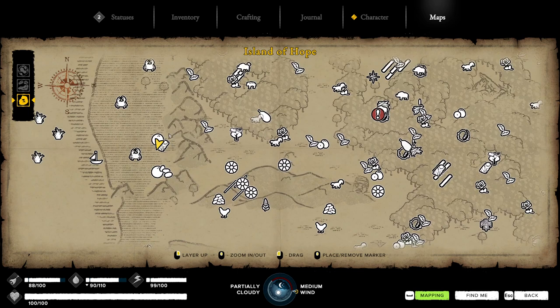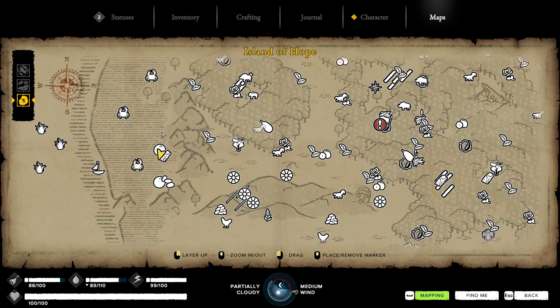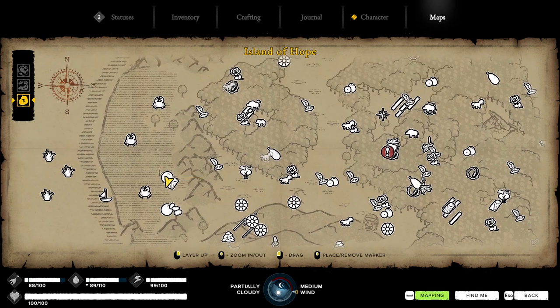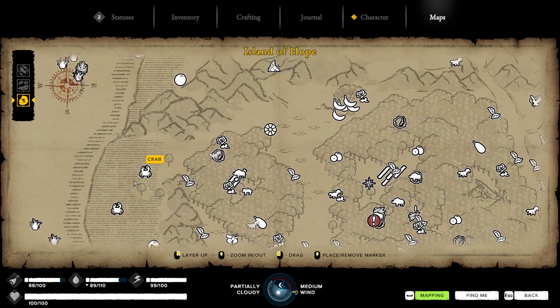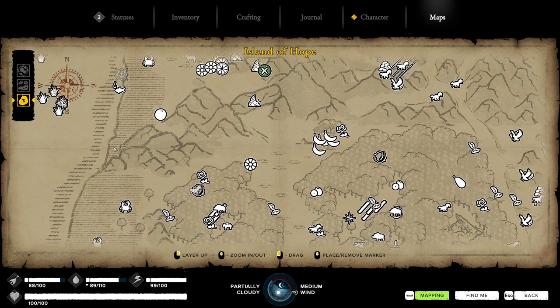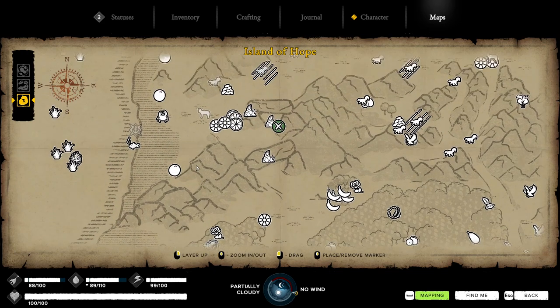It would have been a better idea to start your little base right here. Don't go too overboard on base building - get your cart ready to go, pack up everything, and move out. Take your cart and follow this wall around here, hugging this area. Since we can't go across this area with the cart, you might dip in through here to grab the obsidian like I mentioned in other videos. Just go along here and follow the pathway.